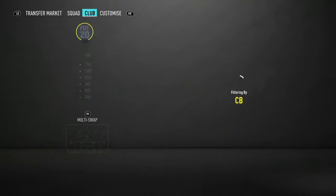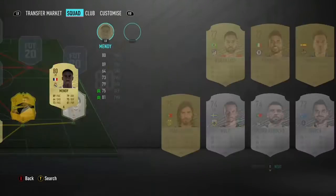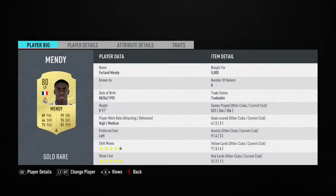Moving to the left back position, I've got Ferlan Mende. Mende is a really cheap option, but even in FUT Champs he's actually really really quick. He's not 89 pace but he feels way quicker than that. Even if his physical is not 91, he's barging players off the ball like they're nothing. He's really good at attacking and intercepting. I highly recommend this Ferlan Mende.